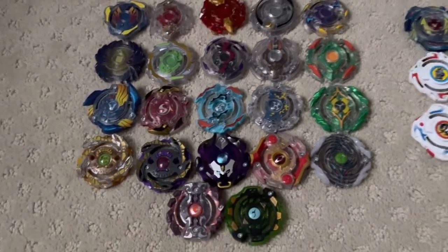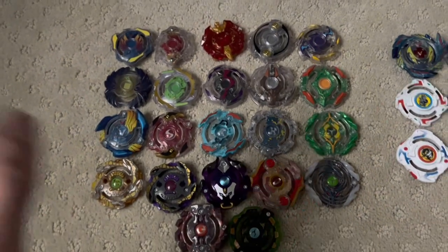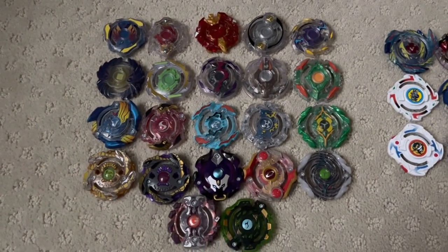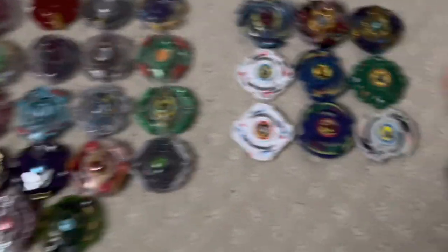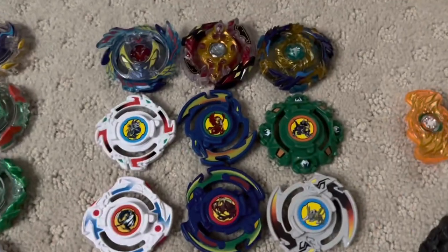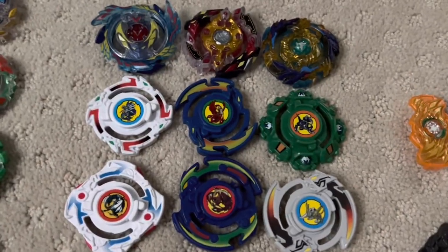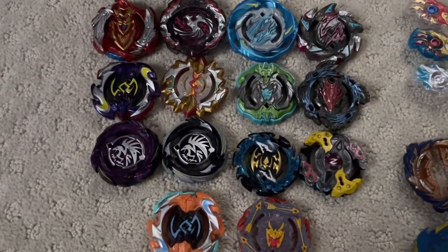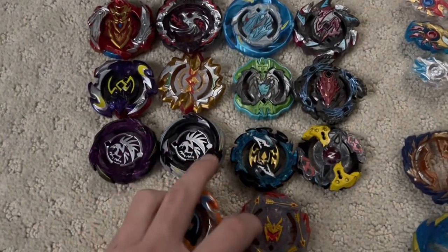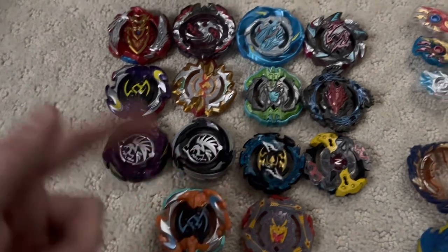We're gonna start off with all of the layers. I have them organized in different categories. Here's the first one with single layers and dual layers, including the Slingshock and Speedstorm recolors. Here we have the plastic gen remakes and the evolution layers. I do have an orange Genesis Valtryek, but I put fake drivers on it because I was a stupid kid and now the slopes are really bad, so there's only one option for him. These guys are here because they also released in Evolution, which is interesting. Here we have all the Slingshock layers. I know these three are technically Hypersphere, but they are kind of Slingshock or turbo layers because I have the level chip hole. And this one's just Artemia.